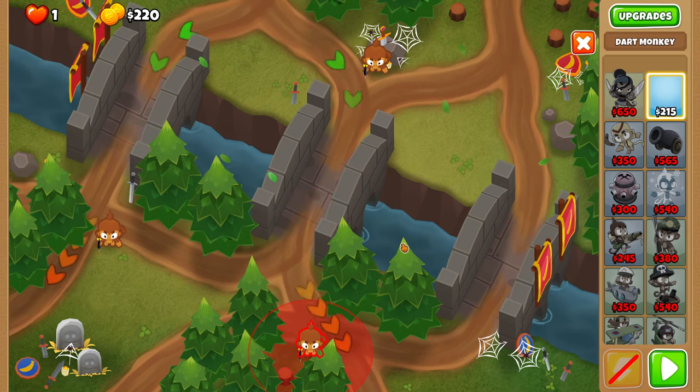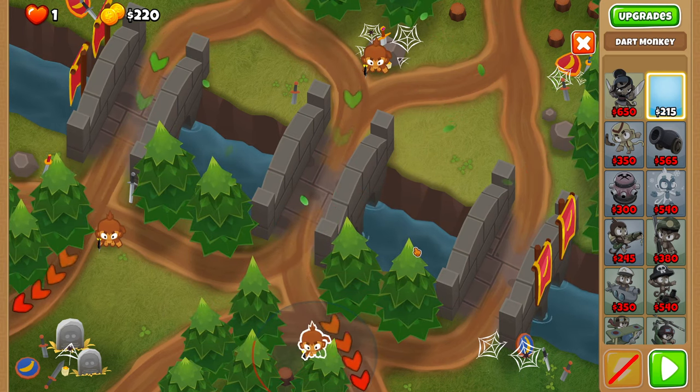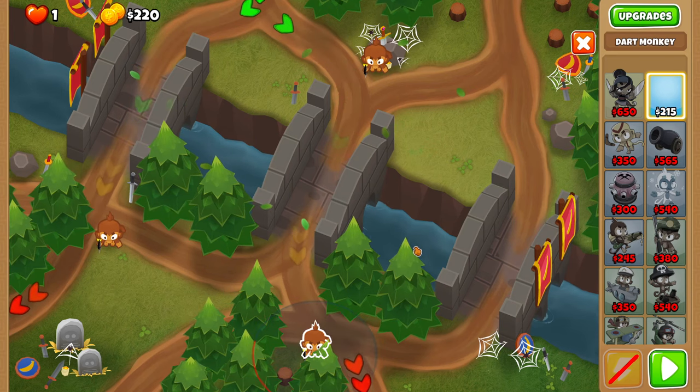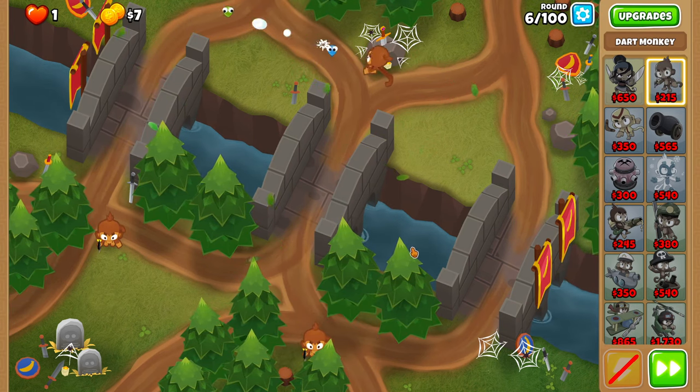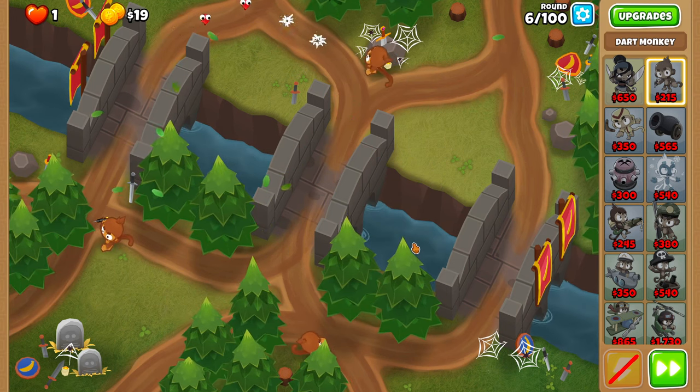And then this one, you just shove him as top right as possible into the corner. You can use a visual indicator for it, but it's not needed so I'm not going to go over it here. If you've gotten this set up right, you should be round 6.